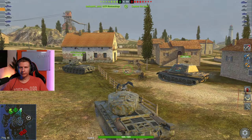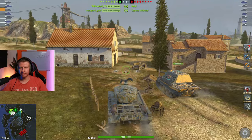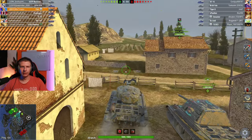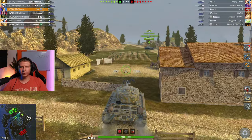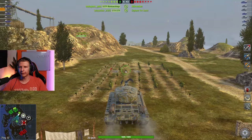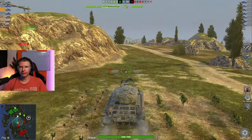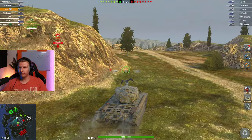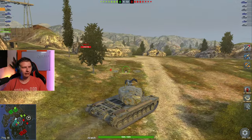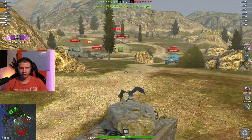Battle number two, this time on the Mines map. There's obviously one place to go and that is the middle. We have one medium each — both T23s, so they're not a major threat. They have decent DPM but outside of that not much. Obviously you don't want to go over there — the weak hull makes this a prime tank to play purely hull-down. If you end up on flat ground, you're going to get penned in every situation.